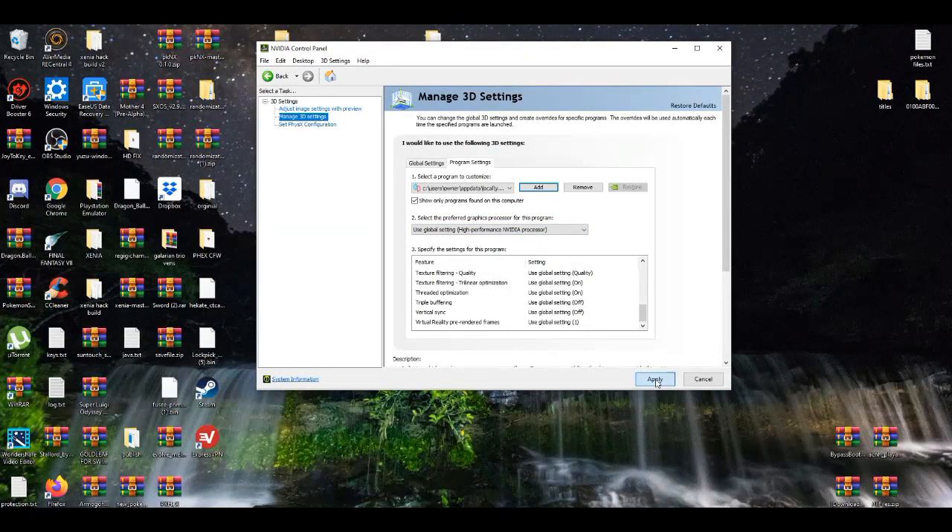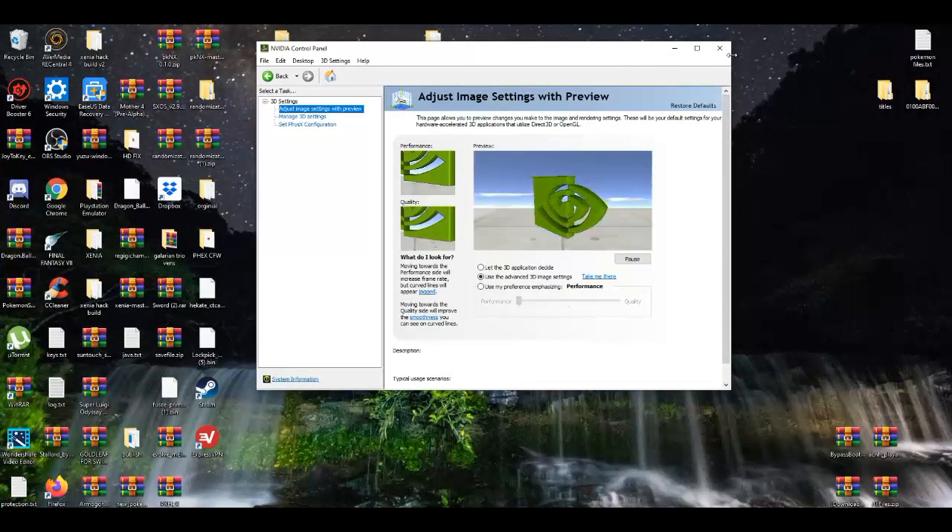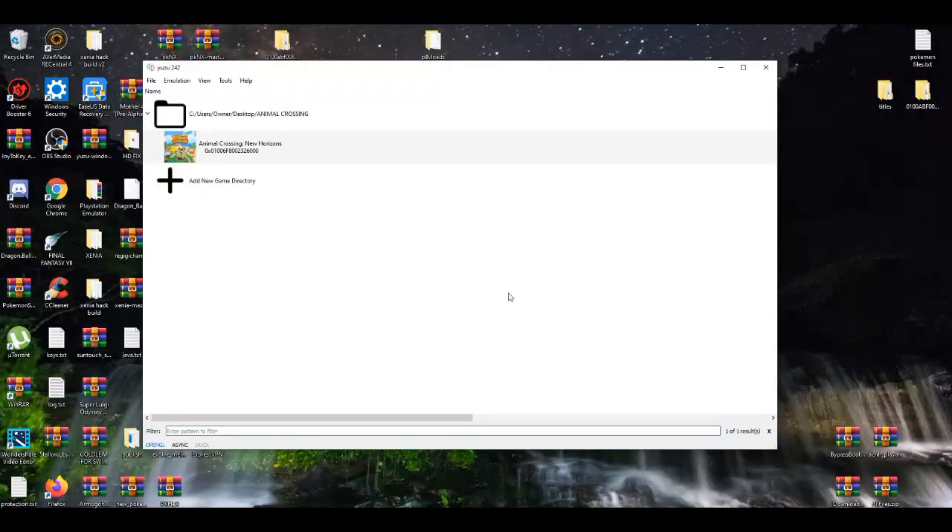Hit Apply and it will take a moment. That's all you need to do to see a vast majority of improvements in many games on the Yuzu emulator. It's too bad they don't have these settings inside the emulator itself, but if you have a graphics card you're good to go. That's basically how to boost your FPS and optimize your GPU when playing on the Yuzu emulator or any emulator. If you enjoyed the video, feel free to leave a like, share, and subscribe — I'll be making more videos like this. See you guys in the next video, peace out.